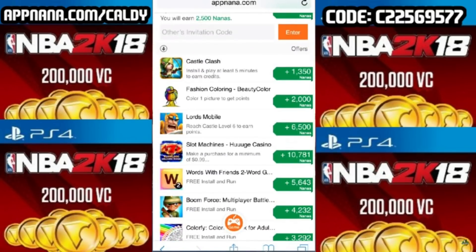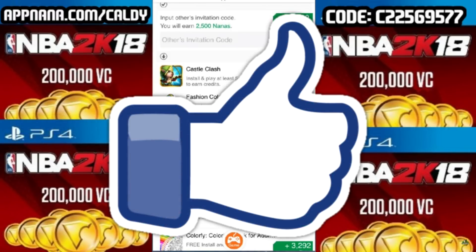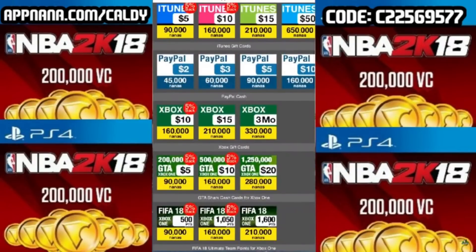If you guys want to share nanas with each other and help each other out, after you enter my invitation code you can all post your own invitation codes in the comments below. Help each other out, spread your invitation codes, everyone enter each other's. Leave a thumbs up on this video — it'll help spread the message. If you guys get enough apps and help each other out with the codes, you should easily be able to get some money on here, open some free packs, get some VC.